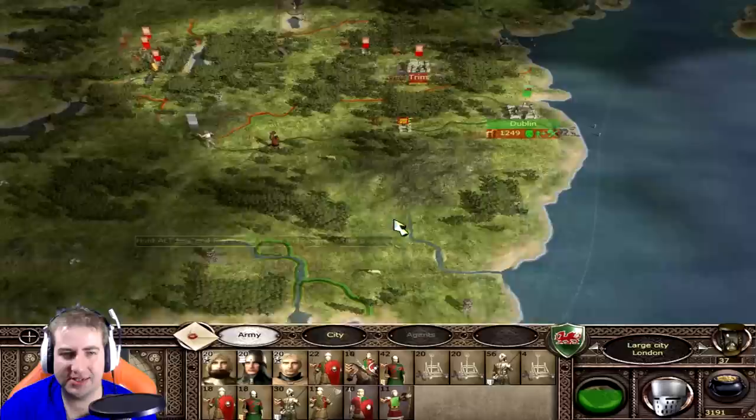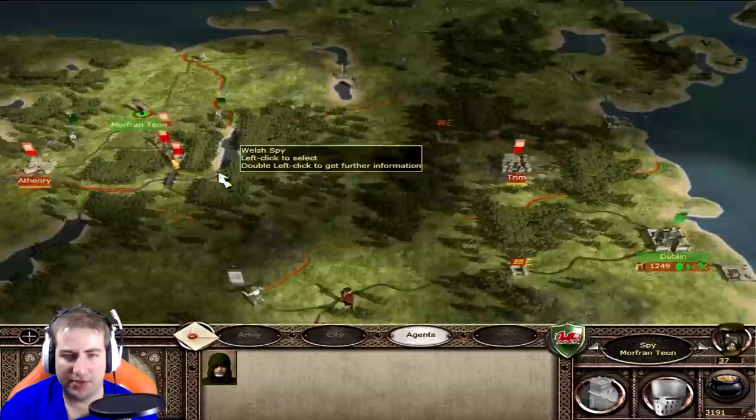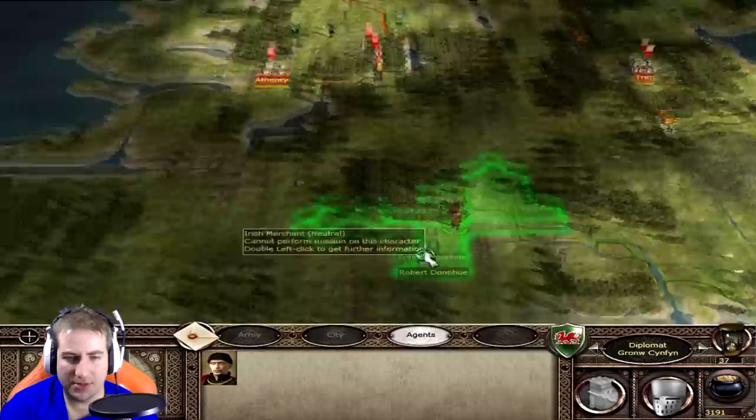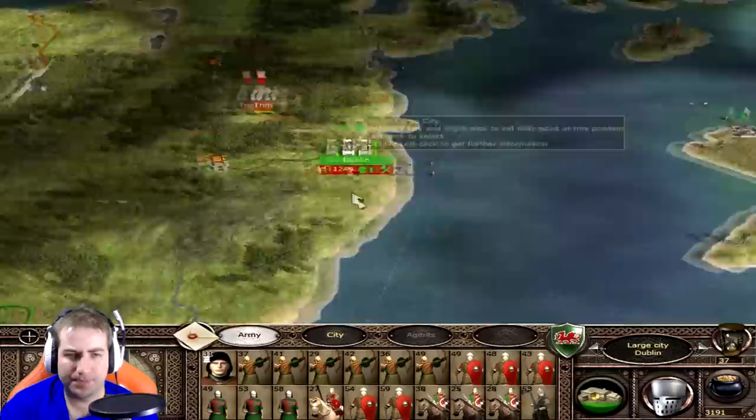Construction report. We're going to start off with the island in this case. My spy - where's he gone? There - do some spying for me please. There's a settlement there as well, so Trim and Athenry - going to go there and there perhaps. Diplomat, make a small little move here, keep going south. Oh, I just went past a merchant. I don't know where the settlements are on the island, I can't remember.